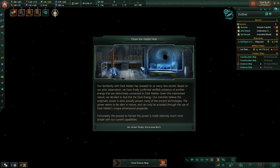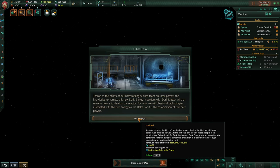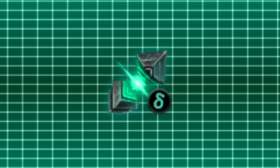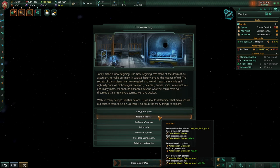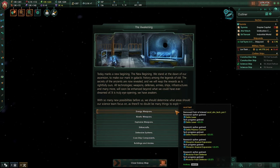Once you have their reactor, another event will appear which introduces you to dark energy, a new resource that will be used later in upcoming tiers. With the dark energy drawing technology researched, a new event will add the delta reactor as a research option. This allows you to dive into ACOT's first tier called Delta, a combination of two dark powers — dark matter and dark energy. The invention of the delta reactor marks the beginning of a new era. At the start of your journey with delta, you may choose what technologies interest you the most and gain some progress on certain technologies.